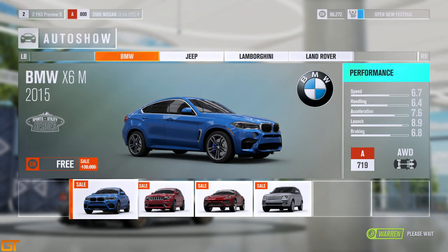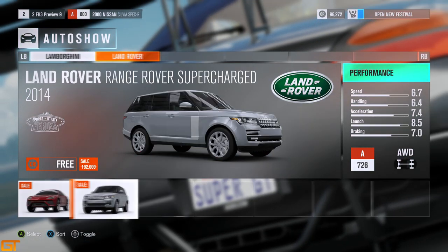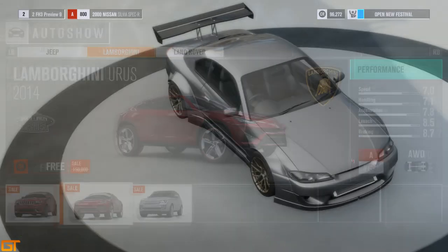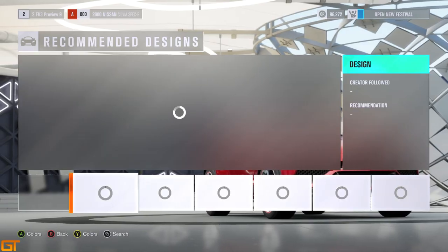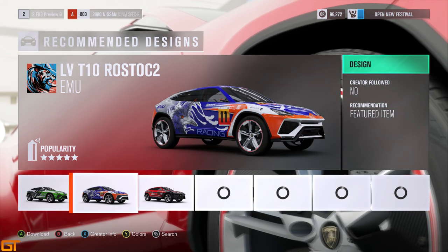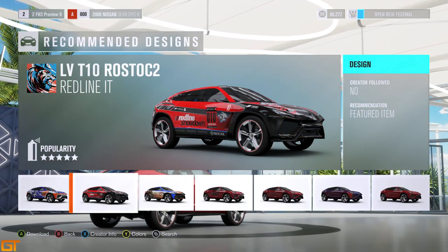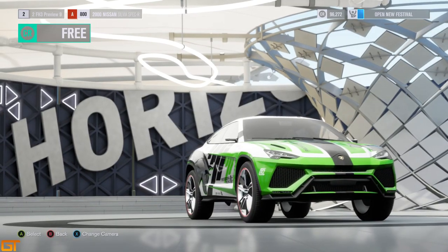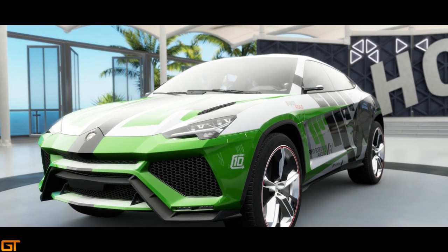The first thing we are going to have a look at here is the designs section of the game. This is very familiar to those of you who will have played Forza 6 and Horizon 2 — there isn't a lot of difference between those games and this one. When you first choose your car you get a random selection of recommended designs, then you can search for more specific designs or press Y to go to the normal colours. You can press X to follow the person who made that design, following them for their designs, tunes and storefront in general.